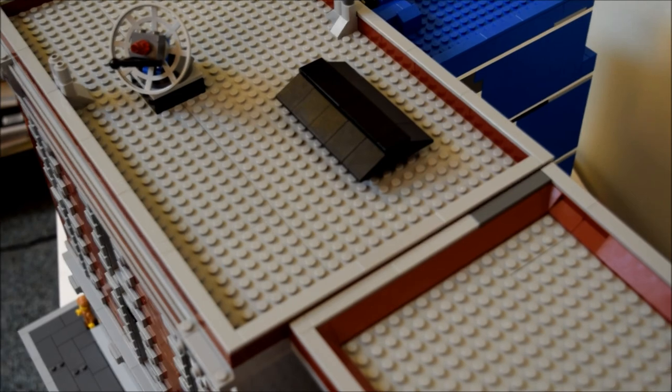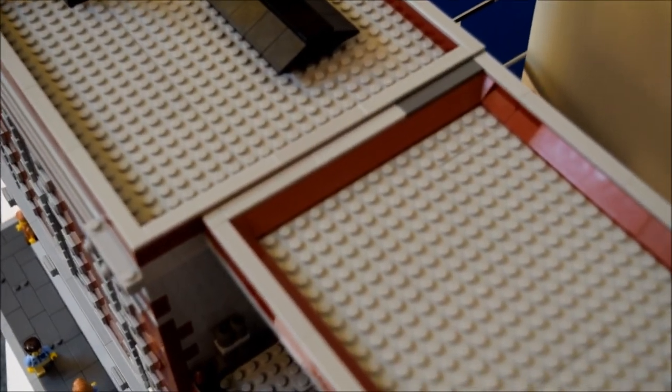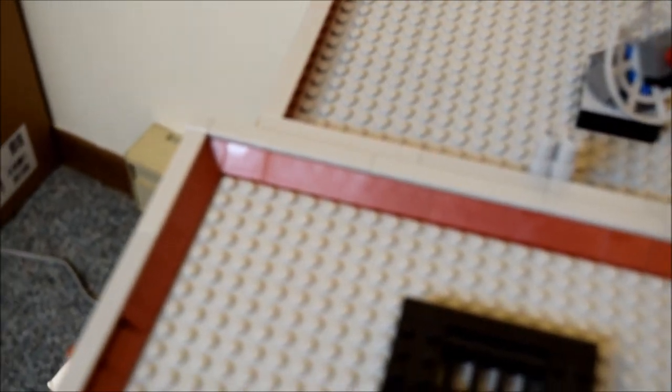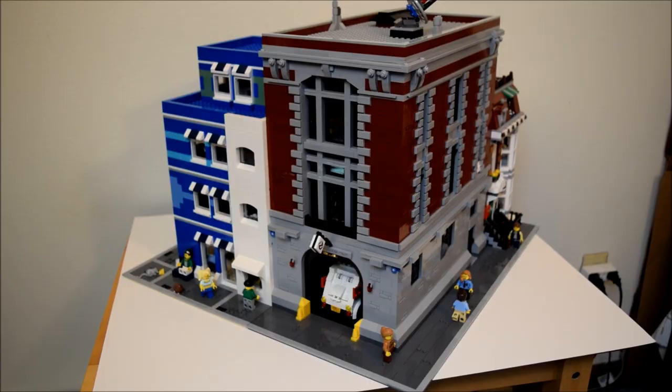Just because I never tore the old roof apart, it's worth taking a moment to compare the old roof to the new roof, and therefore the official footprint to my modified footprint. As you can see, my building is about four studs wider, but my building is about two or three studs shorter — so all in all, about the same size. And there you have it — the complete LEGO Street Corner tour of my modular modification of the Ghostbusters Firehouse, all set to be placed in the modular city I hope to eventually have room to put together.